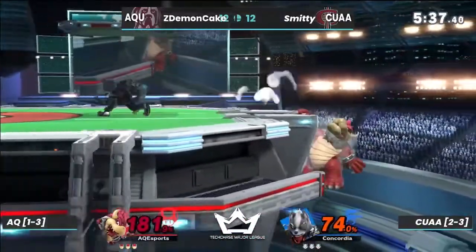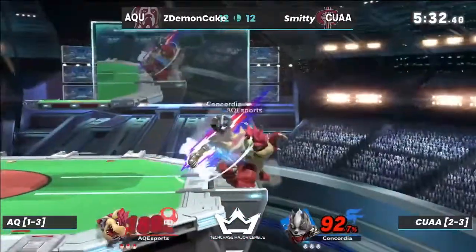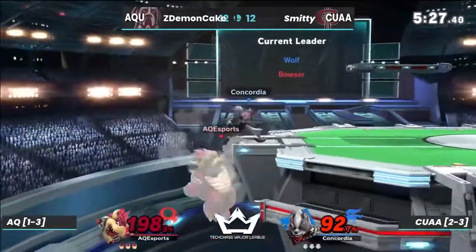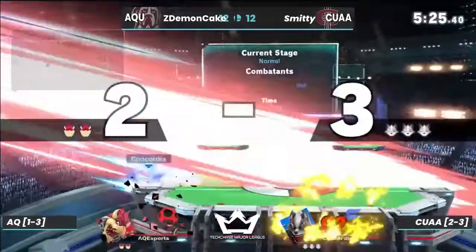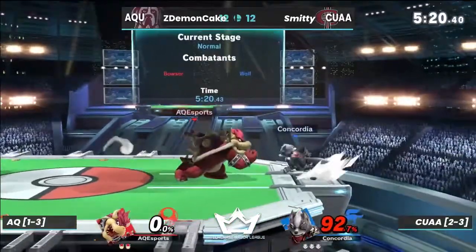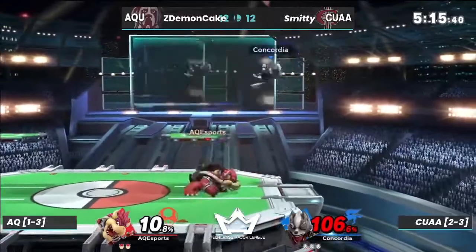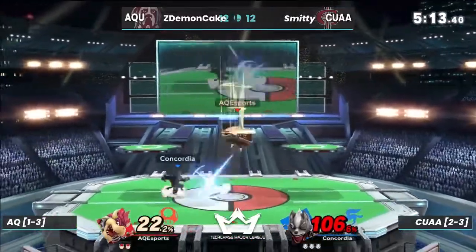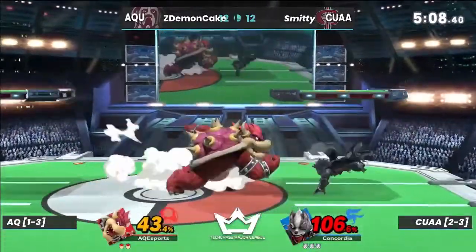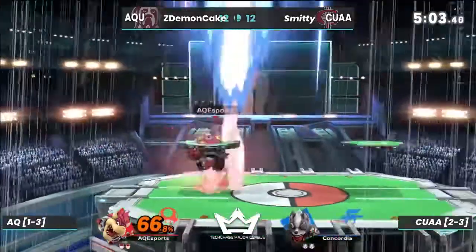That must have been a down throw. This is going a mile a minute right now. Up-east to the stage, still not going to kill on the other side. Bowser recovers though — kick to the face! That dash attack from Wolf is a very strong kill option; if it doesn't kill off the side, it'll kill off the top depending on how you hit it and how you DI. It's kind of a double threat.